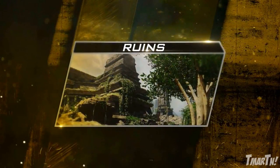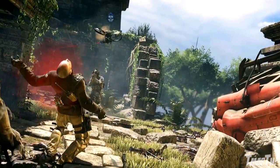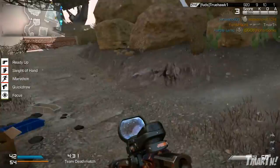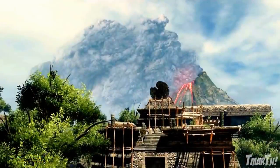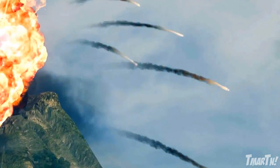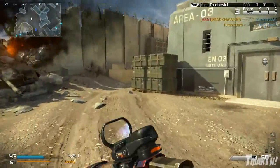The first map we get is Ruins. It takes place in a South American Mayan temple complex, and it looks like it's going to be super close quarters — a lot of 90-degree angles, fighting through this temple, which looks super cool. They said it's going to be a triangular DOM map, which is great. There's going to be a lot of flanking and switching around. There's also an interactive volcano on the map where when you complete the field order, you can cause it to erupt, sending out shards of ash and molten rock that come down and take out enemies — kind of like the sabotage mortar strike on Warhawk.